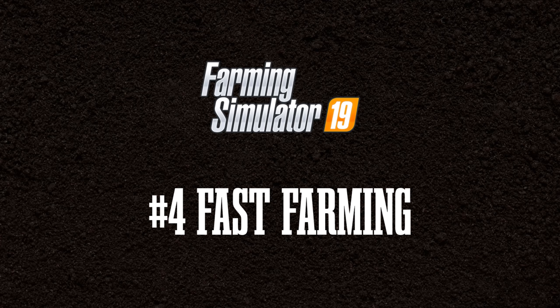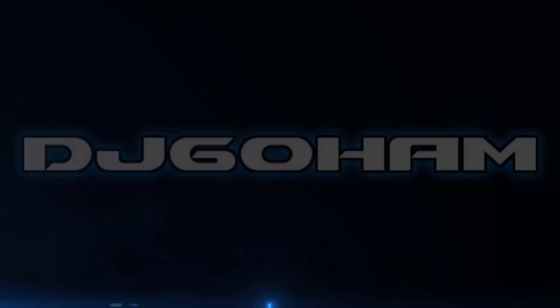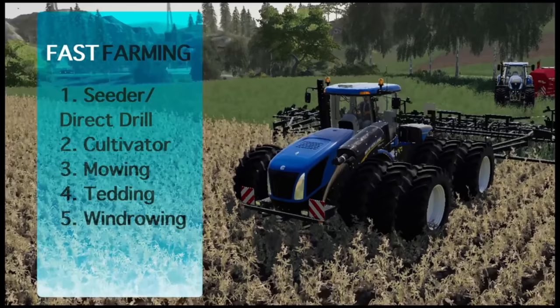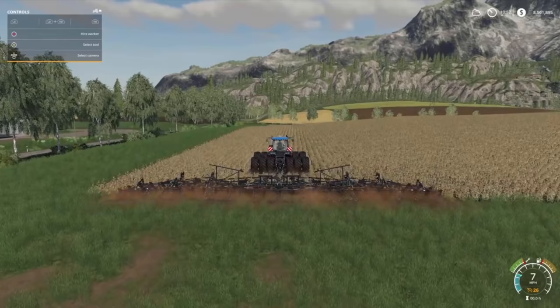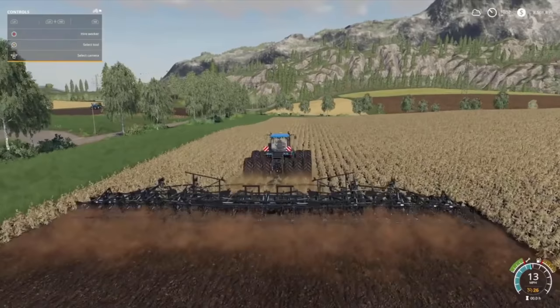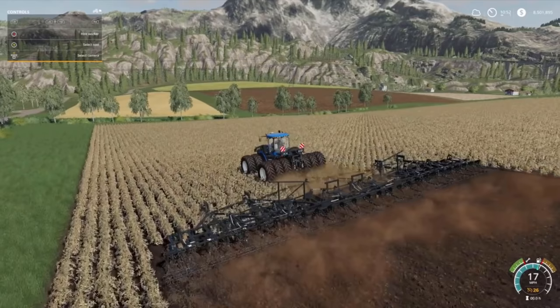Fast farming has been made popular by DJ Goham among others and is a completely different way of playing the game. You can do this using the method DJ showed in his video — I've put a link in the top corner. Alternatively it requires some knowledge of XML to mod your equipment, basically adjusting the volume of crops your vehicle can take or upping the speed to get as much done in the shortest time possible. It can be an incredibly enjoyable way to play and you get through a lot very quickly — if you've never done it before, why not give it a go?